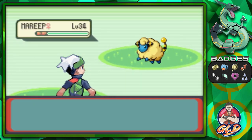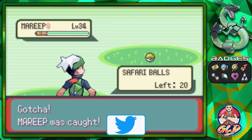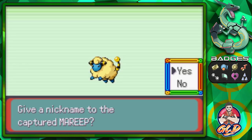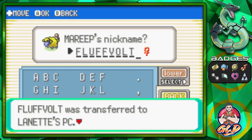We found a Mareep at level 34 — just two levels until fully evolved. Stay in the Pokeball, Mareep! Just like that, we've got ourselves a Mareep. The Wool Pokemon — its fluffy wool rubs together and builds a static charge; the more energy in the charge, the more brightly the light bulb at the tip of its tail glows. We're gonna be naming this Pokemon Fluff Volt.